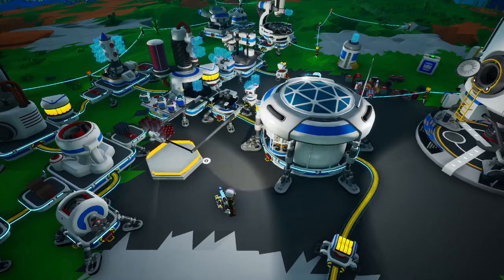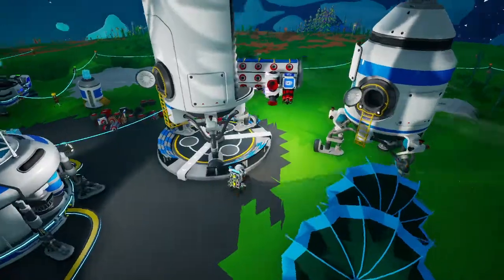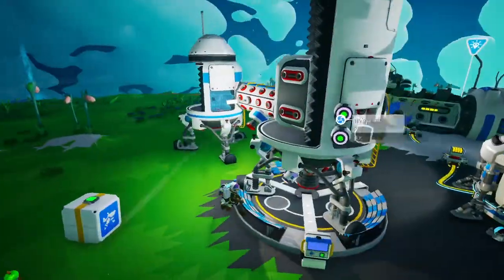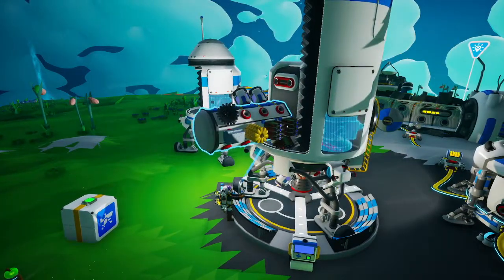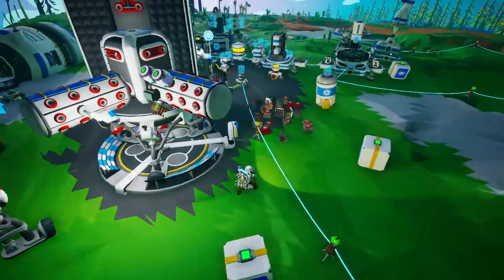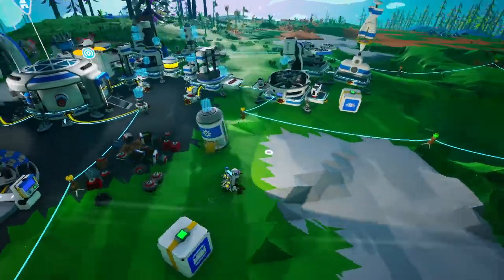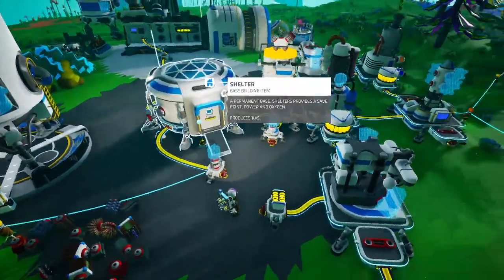This will let us hold 12 large research items by itself, so we could do a lot of exploring on a planet without having to worry about silos and that sort of stuff. We can hold 12 medium storage canisters, so that's a lot of stuff we can carry on one of these things. Fantastic stuff.